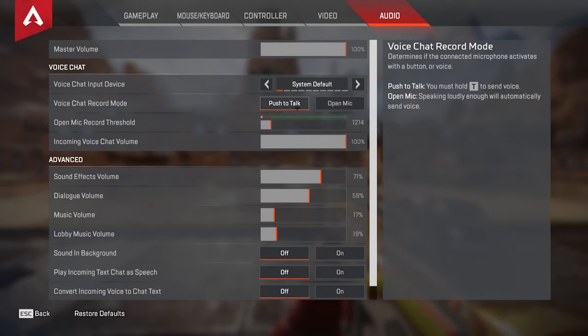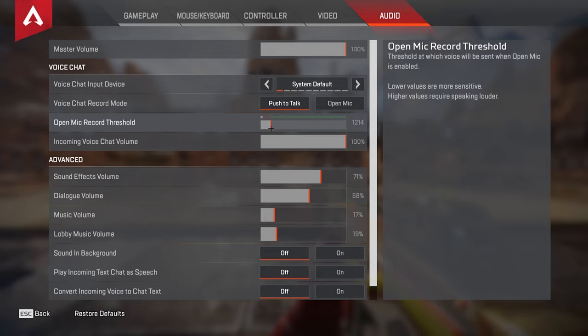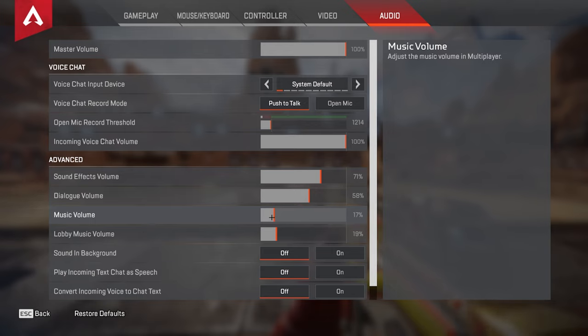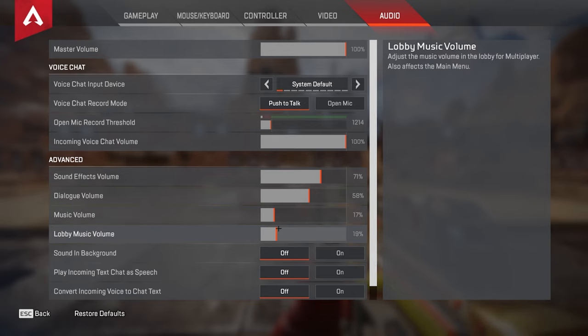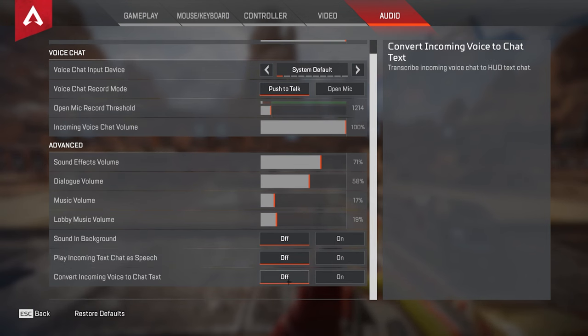For audio settings, I have push to talk enabled. My open mic threshold is turned up a little bit, as without it people have quite a problem hearing you in game chat. Incoming chat is set to 100%, sound effects set to 71, dialogue turned down to 58, music I usually have off but sometimes I like it on, and lobby music volume set to 19. Sounds in background I have turned off — that's for when you're windowed out. Play incoming game chat text-to-speech I have turned off as well.